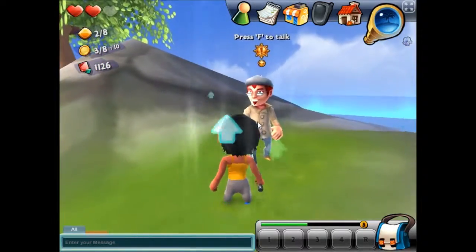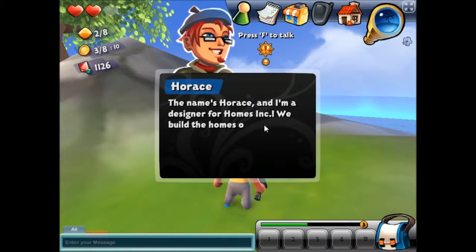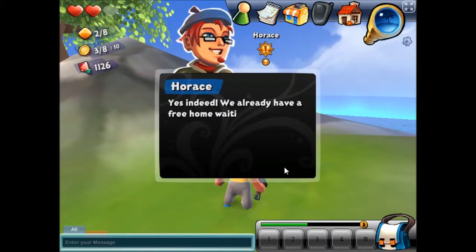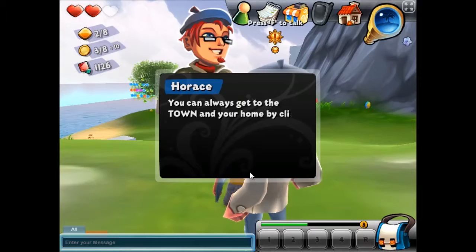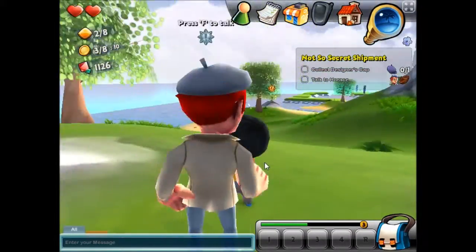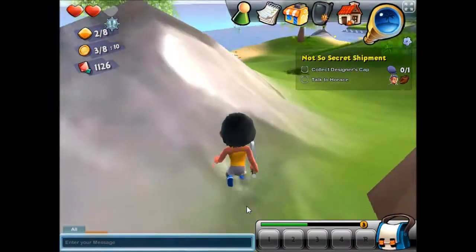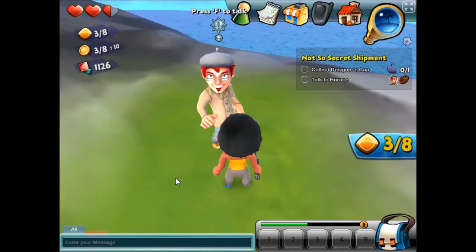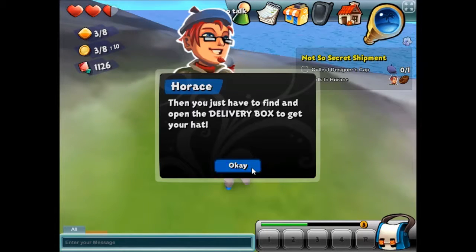I've got a power-up. And this is Horace — Horace is really, really happy about life. 'My name's Horace and I'm a designer for Homes Incorporated. We build the homes of tomorrow. We already have a free home waiting for you.' I was just saying, where's my home? 'The portal — get to town. You can always get to the town and your home by clicking the house icon in the top menu.' Which portal? I'll talk to him again in case I need to say something else. 'Pass through the portal over there.' I don't know where the portal is, so I'm just gonna do that. Because it's easier. And I'm lazy.